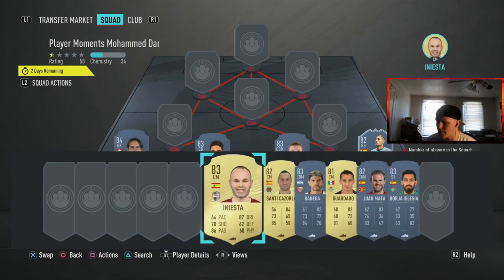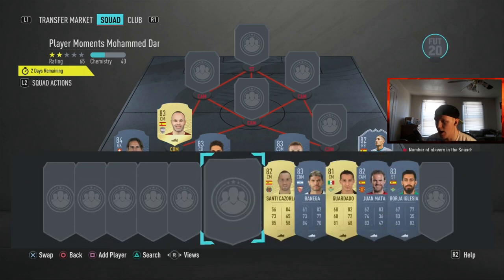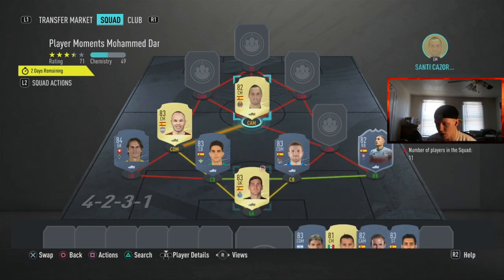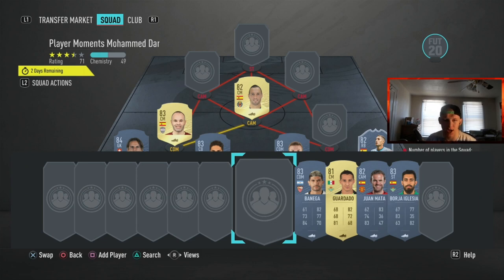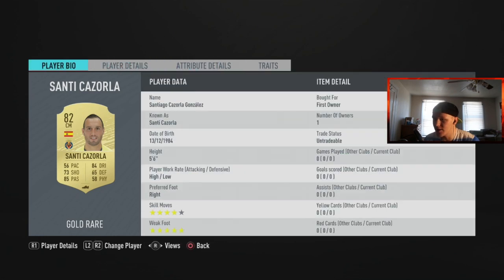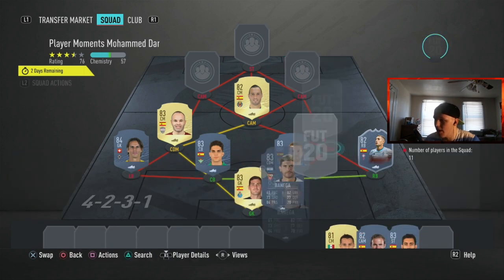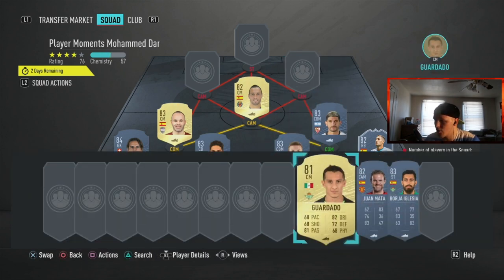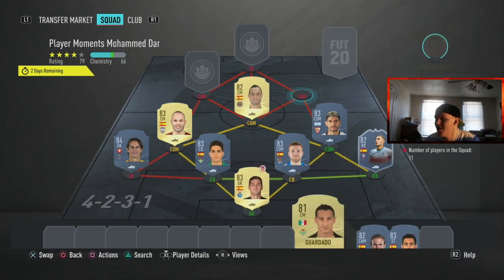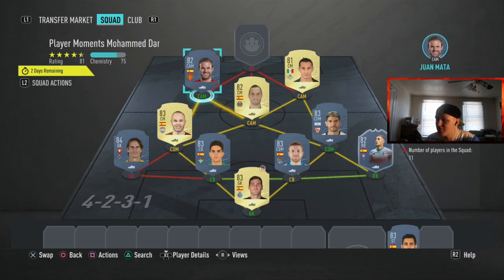I don't know what other players you could do that are Spanish in form - you might be able to get rid of one in the midfield somewhere. Then you're going to put Iniesta in at left defensive center mid. It doesn't look like we need any sort of position changes, but if you do, you can get some of them on the market for relatively cheap or check your club. You got Santi Cazola at the center mid CAM position. Then you put Benega at the center defensive mid position on the right side. Guardo Dado is going to go out that right CAM spot with Juan Mata on that left side.